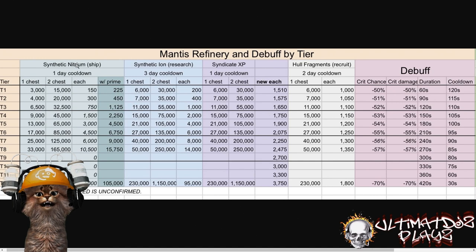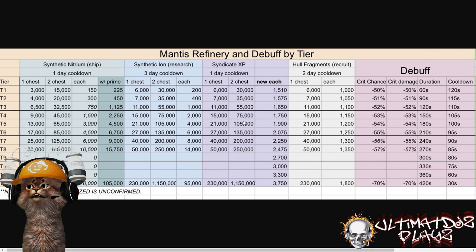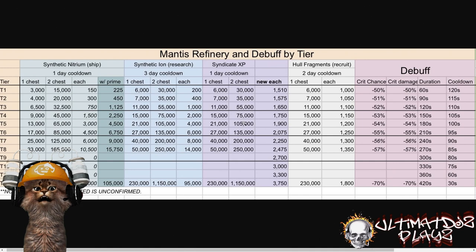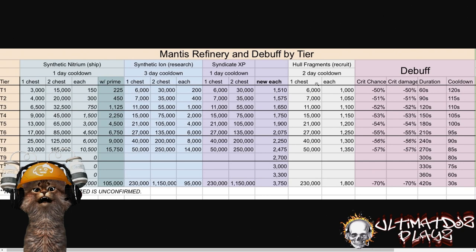What you can see here is the change with syndicate XP as it scales up, and the bundles for ship parts, nitrium, research particles, ions, and syndicate XP. What Scopely had done recently — or what we had recommended in the beginning — was to focus on ignoring the double chest. But when Scopely changed the cargo space, they indicated that from this point forward you would be able to do all single chests with one double chest of your choice. That could be ship parts, syndicate XP, or ions — because hull fragments only have a single chest.